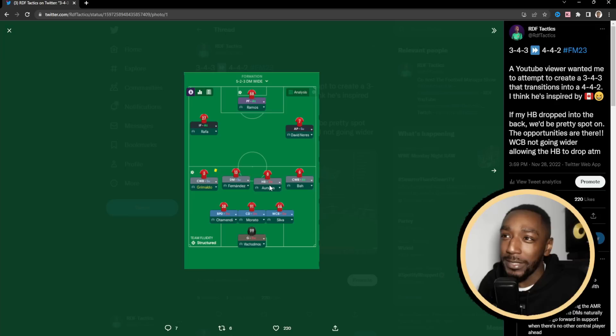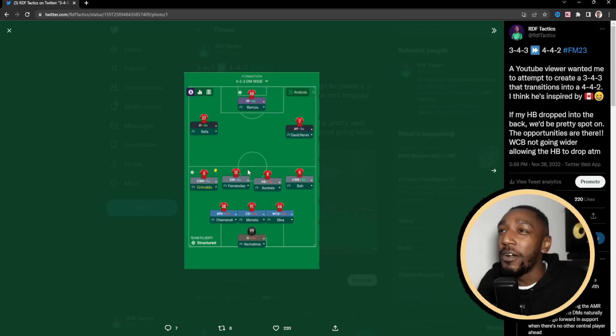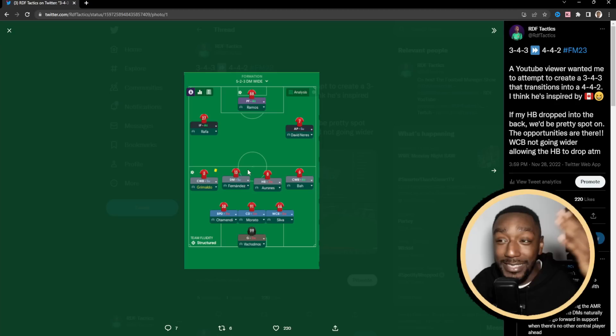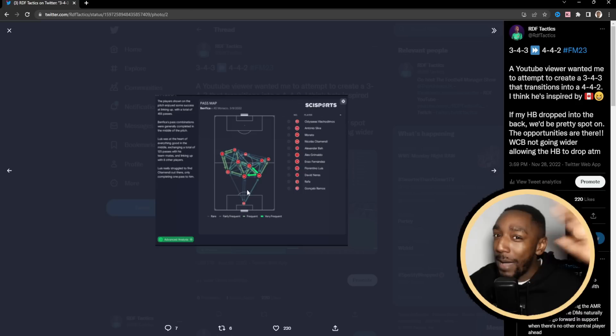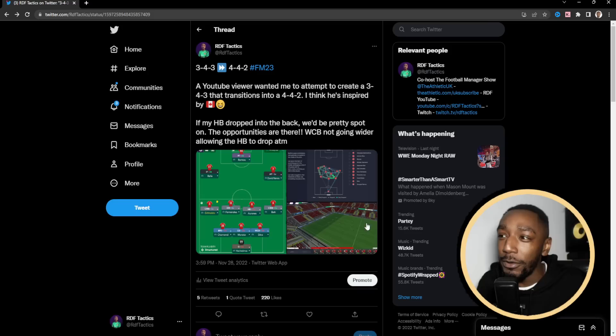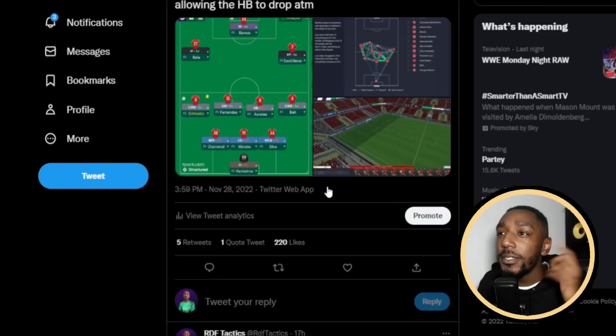Creating this tactic was a process - we needed some development time. It started out as a 3-4-3. I was updating my Twitter - if you're not following me, make sure you are at RDF Tactics. We started with a standard 3-4-3 using a halfback, where the wide center back stretches wider, the halfback drops in, and we create our back four. But looking at the pass maps, it's clearly a back three with two holding midfielders.